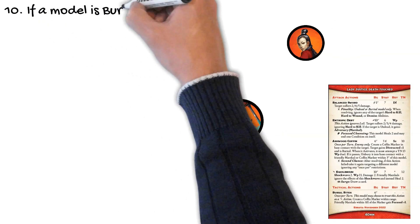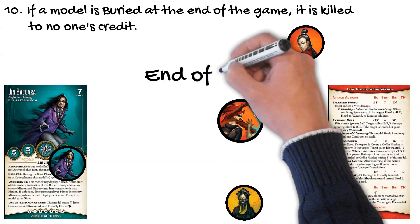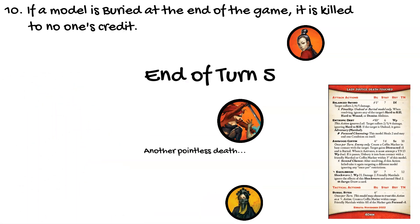If a model is buried at the end of the game, it is killed to no one's credit. If Lady Justice doesn't kill Jin and he remains buried until the end of the game, he will automatically be killed in the end phase before victory points are scored. If the guild player revealed that Jin was the target of the Take Prisoner scheme, the end condition requires having a model engaging Jin or Jin being killed by a friendly model. When Jin dies as a result of being buried at the end of the game, no one gets credit for having killed him and the marshal crew does not score the second victory point for their scheme.